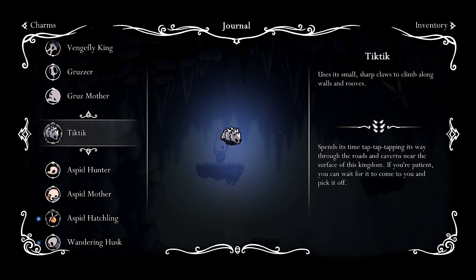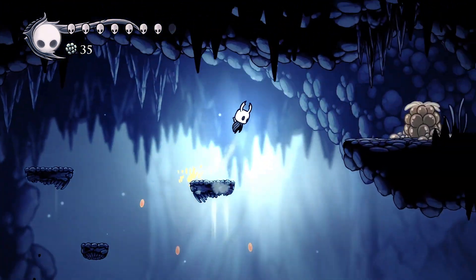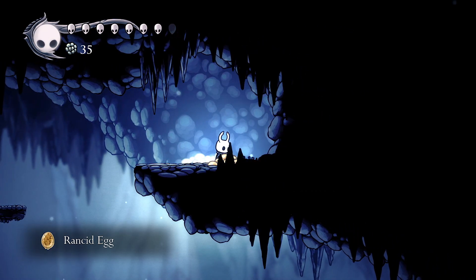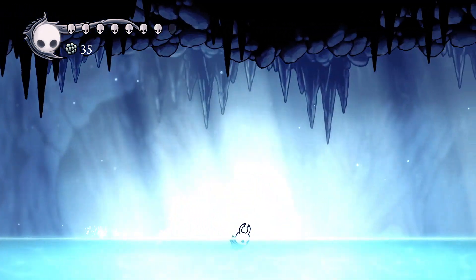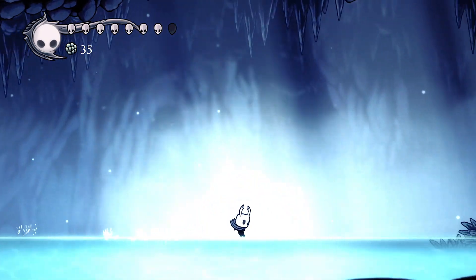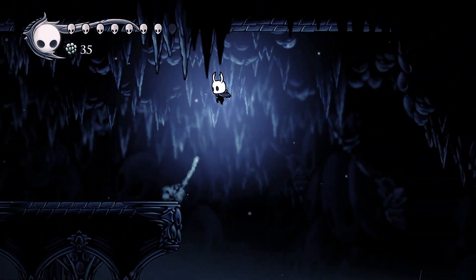There's an area in the Crystal Peak where you fall into the tombstone area — the Resting Grounds! That's the name of it. Basically, you just go to the Resting Grounds by heading to the right in the lake, by either swimming very slowly or using the Crystal Heart to dash all the way to the other side.